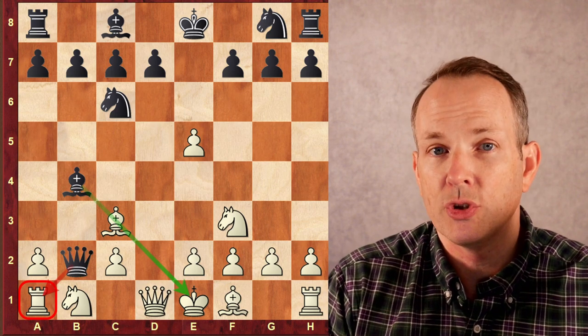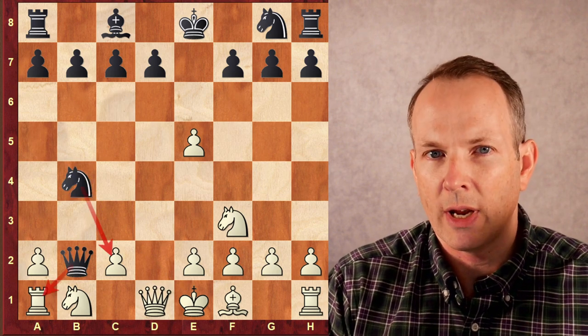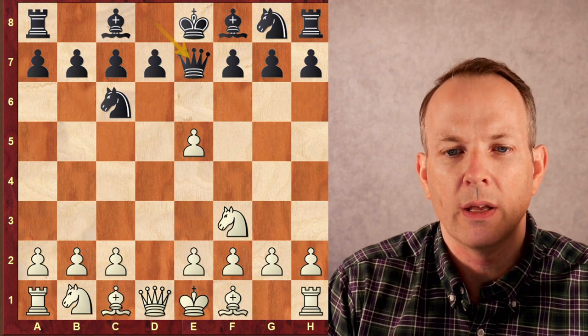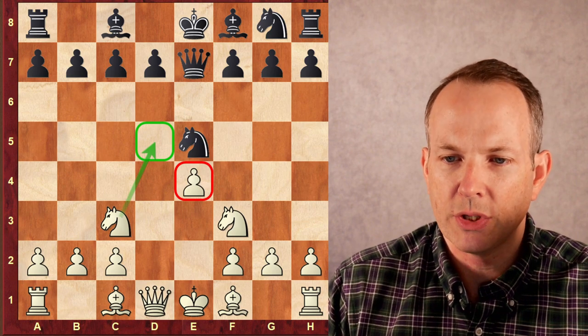And black is now just winning. After bishop takes bishop, knight takes bishop, the threat of queen takes rook at A1 and knight takes C2 check, forking the king and the rook, all of that just leads to a decisive position. So in this line, what white should do is just play knight to C3, and then after knight takes pawn, E4, white's just better in this position. It's pretty simple.